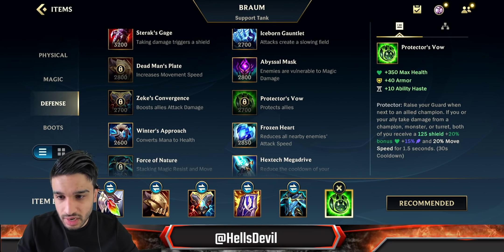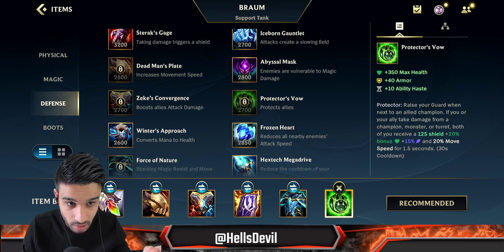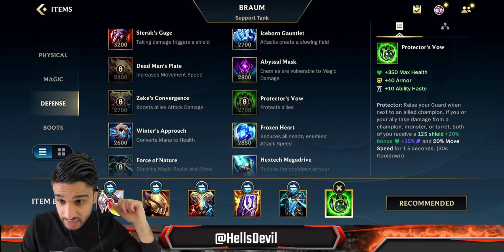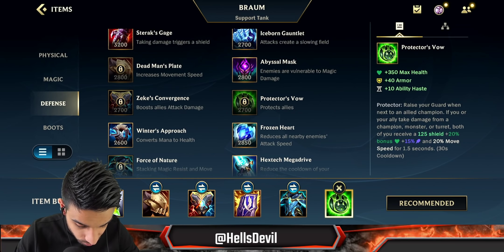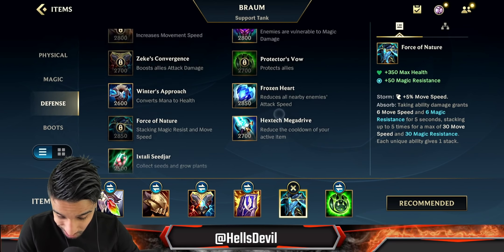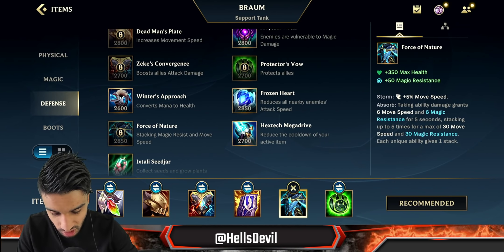Don't get Warmog's if you're constantly doing full five versus fives because then the item is literally useless. Protector's Vow is good if you're up against a Katarina, a Rengar, or an Evelyn — a backline-diving enemy. If you stay close to your ally in the backline, it gives them a big shield and movement speed, so when your ally gets dived upon Protector's Vow protects them — really powerful. Abyssal Mask is also good if your team has a lot of magic damage.